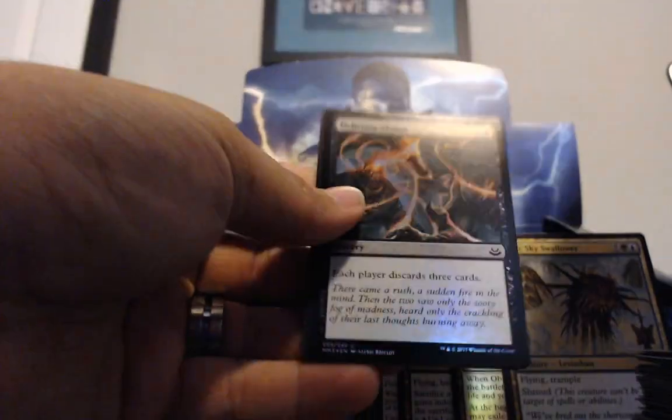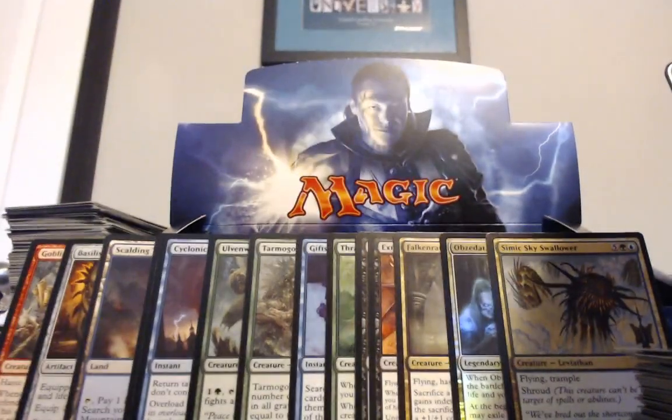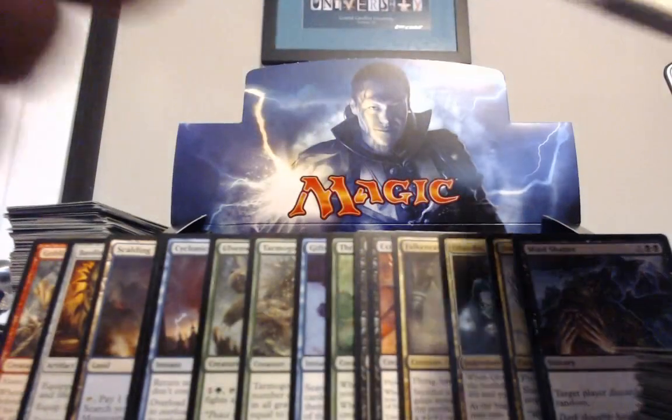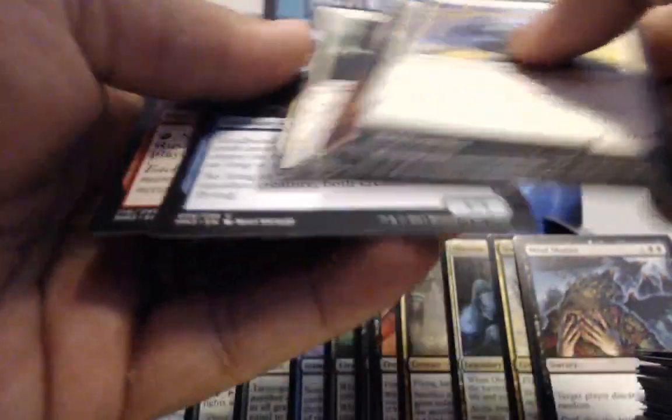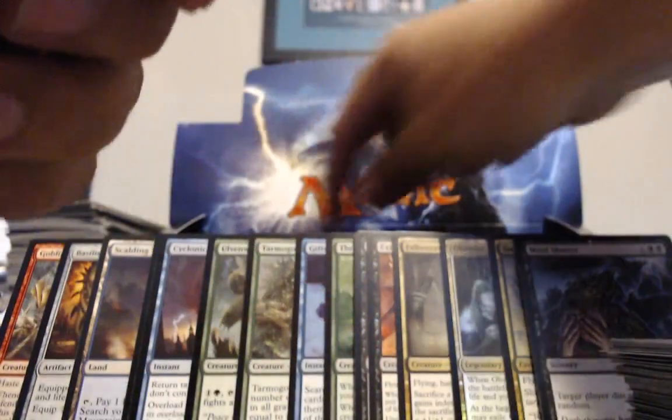Oh, there you go — for our reanimator strap. Mind Shatter, just kidding. So now the middle row has been the bulk stuff — bulk garbage. This box has had a lot of Spectres in it though. It would have been a fun box to draft — five Spectres in my limited deck. It would have been a real good draft deck.